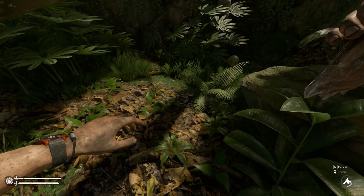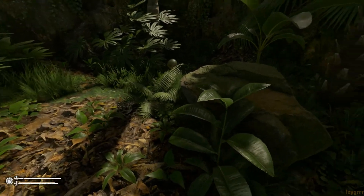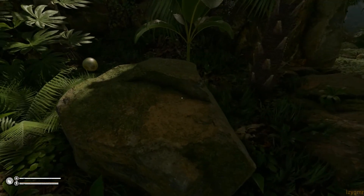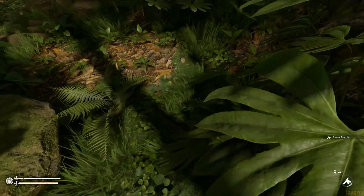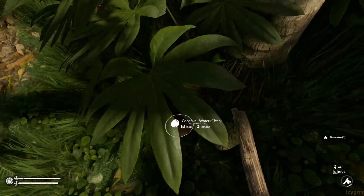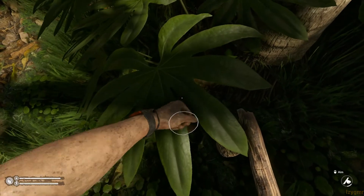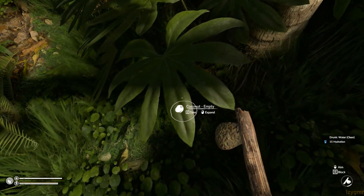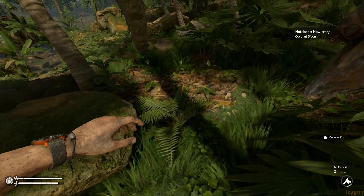Holding the middle mouse button, you can throw like an axe or a spear — that, for some reason, did not work at all. Let's see if we can go around. Breaking a coconut one time, you can drink it by right-clicking, then just grab it — you can do so many things with it. We'll get to that for sure.